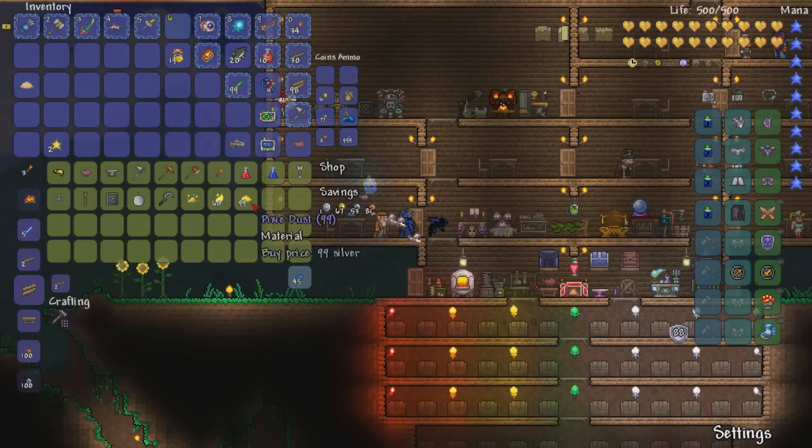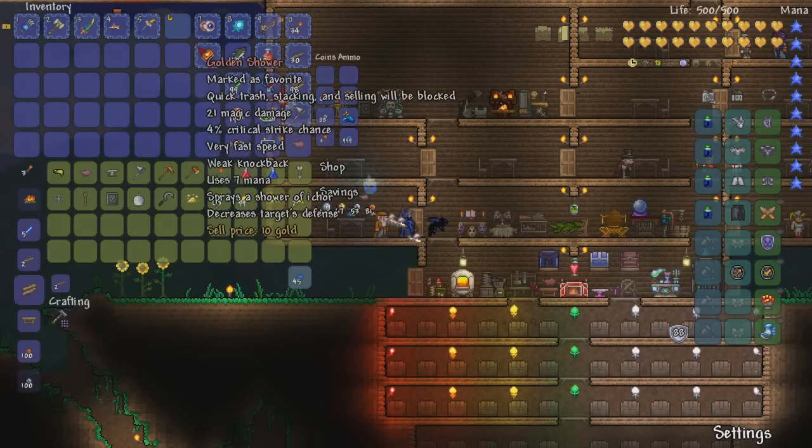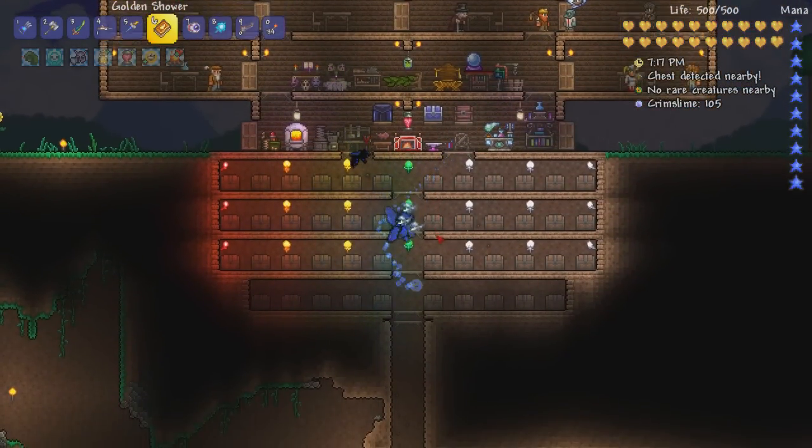I don't really need that many, to be honest, but let's also get rid of some of the other junk. Five gold from all of that. Beautiful. The pixie dust is not worth as much as I would have liked, but it was mostly just that I wanted to get it out of my system. So what does this do? Flask of Ichor — melee attacks decrease enemy defense. It's got a 20-minute duration, so one of those is going to last you for pretty much any boss fight, which is great.